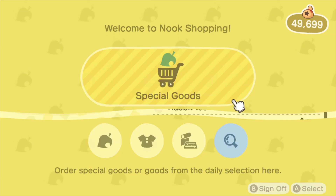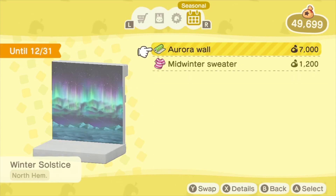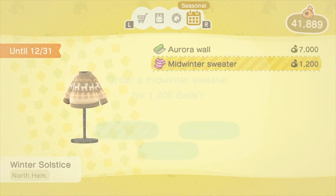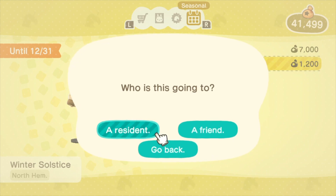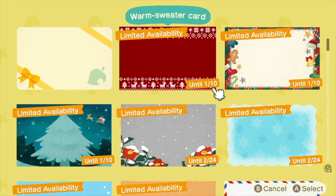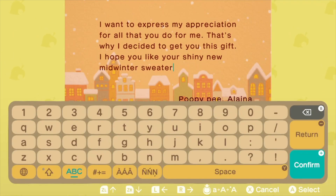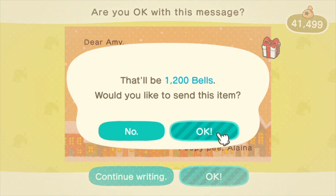When you go inside the adorably decorated resident services building, you can find seasonal items at the Nook Stop — there's a cute aurora borealis wallpaper and a mid-winter sweater. You can also send one to a friend, which I'm doing. And if you want to take part in the giving spirit, you can use these fun Christmas themed note cards and papers to write a fun little message.